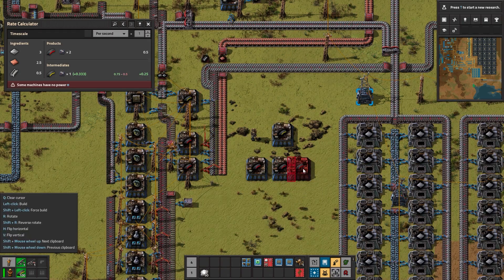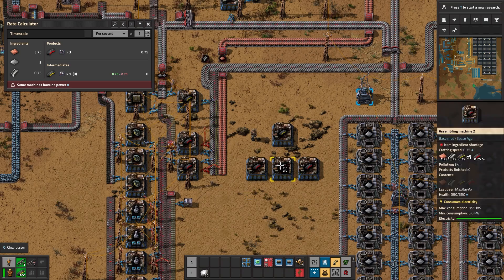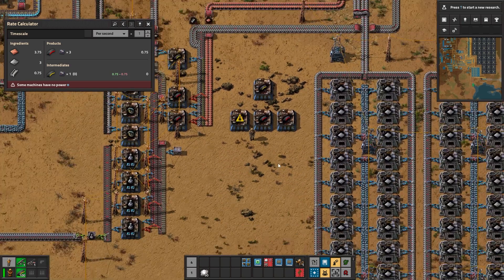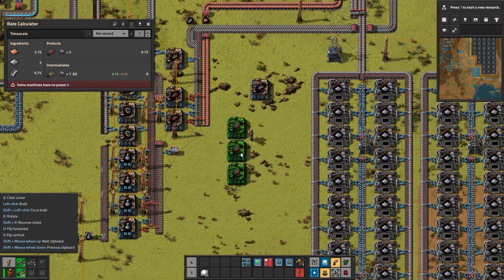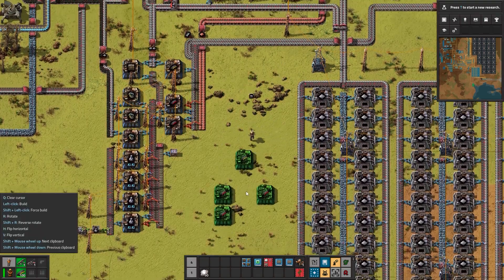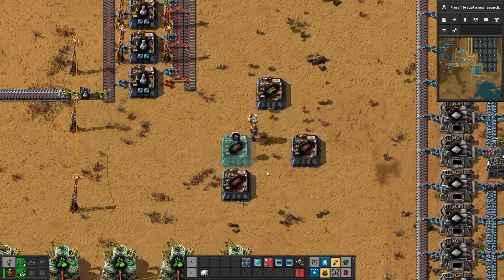And maybe one more — I don't think it's going to be able to support three. Oh yes, it does! In fact, it supports perfectly three of these machines, which is amazing. So let's do a tiny design work. Let's see how we can create a mini blueprint that we like to look at.